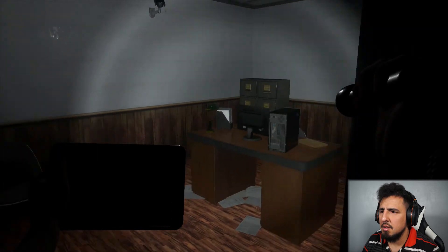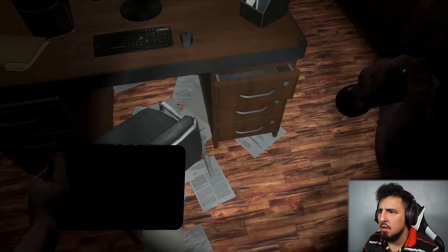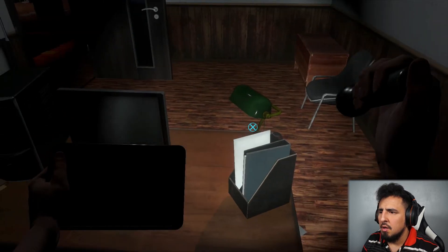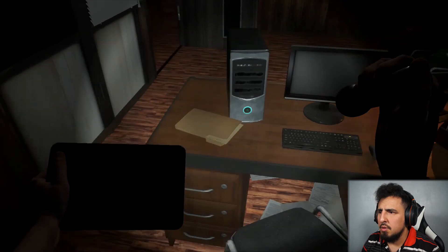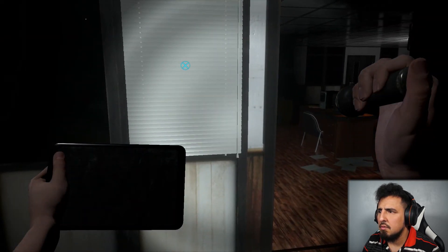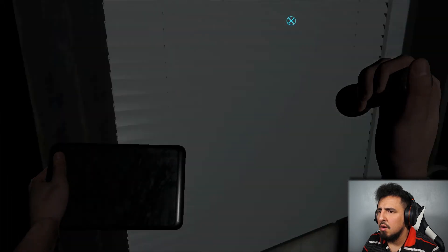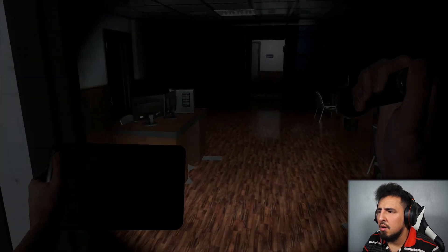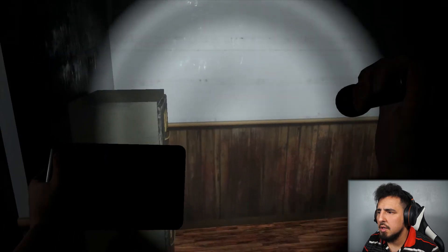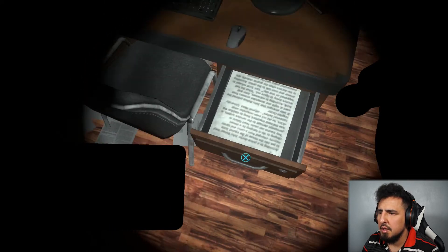Oh, this door's unlocked — Allen Gate. Let me just look around here real quick before we answer that phone. Okay, can we turn on his computer? There's nothing here. Can I shut the door? Okay, there's nothing in there. I don't want to answer the phone yet — let me look at these. Oh, what's that? There's something there I can read.